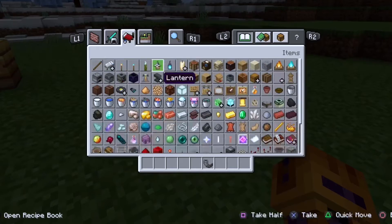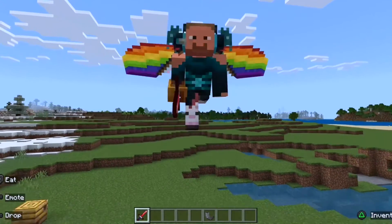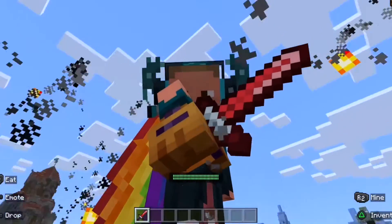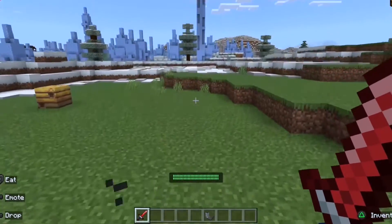One thing you might not know: what you can do with the TNT sword is you can fly. Since the TNT sword has the coolest power, you can use it at the same time while flying — like that!